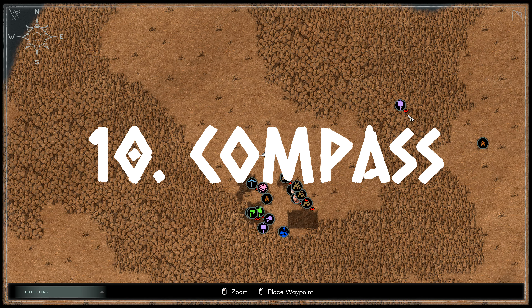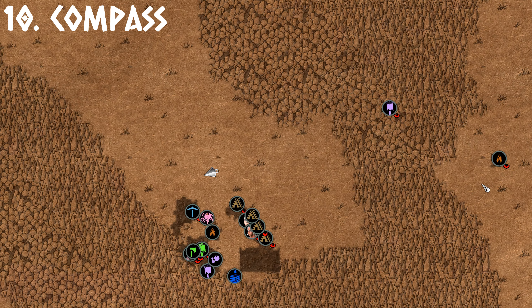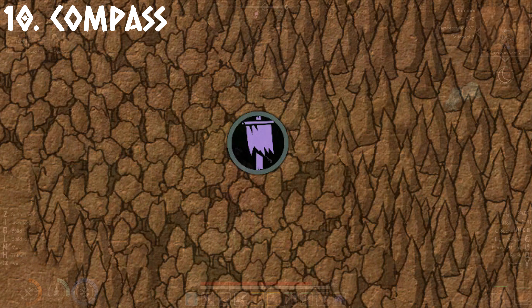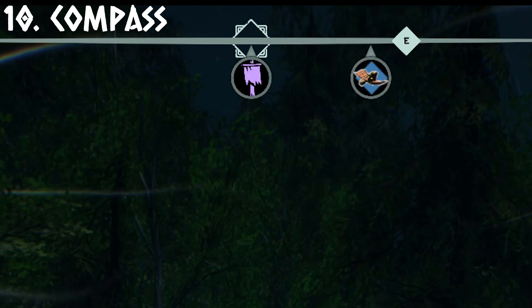Number 10, Compass Markers. The red eye next to the marker on the map means that they will not show up on your compass. To track a building or a villager, add them to your compass by clicking on the marker on the map and this will add them to your compass at the top of the screen. The same goes for getting rid of the marker.